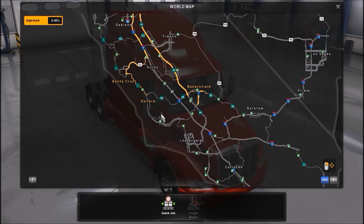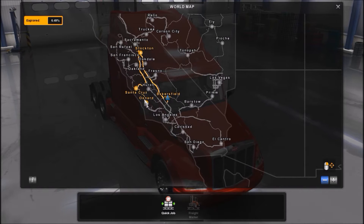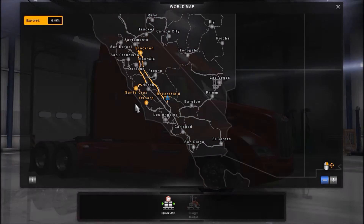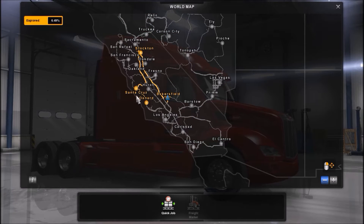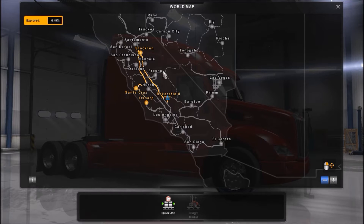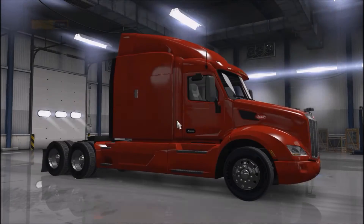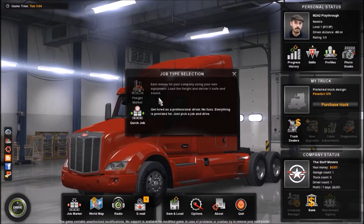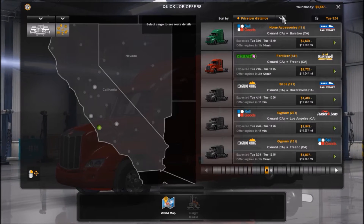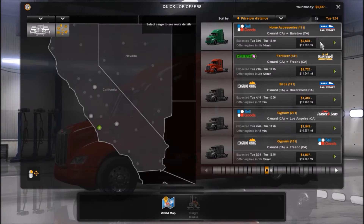We're going to be taking a job out of Oxnard today because wherever I leave off I want to pick up a job from there and continue on - that just seems natural. I mean, if you're in Oxnard and you drop something off, you're going to either stay there or go to a different city. I have the price set to price per distance to get us the best money per mile.